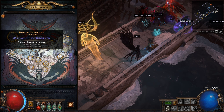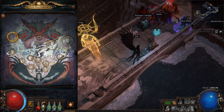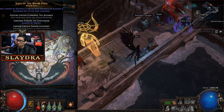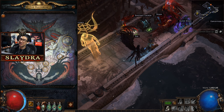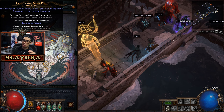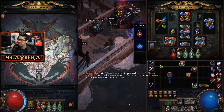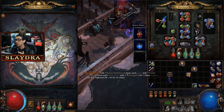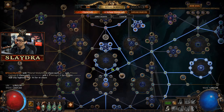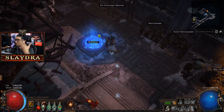Pick the Pantheon powers that suit your character class — every build may want something slightly different. If you're already immune to freeze via another mechanic you don't need it here, but make sure you are immune to freeze — it's very important in Path of Exile. You'll need three Divine Vessels total for the ones I recommend. Grab the maps, do them, then respec back into the Atlas node you removed.